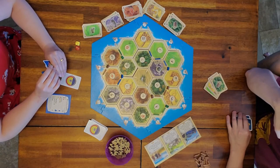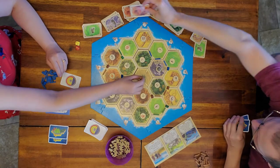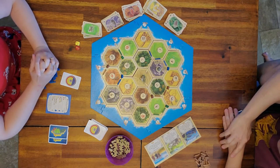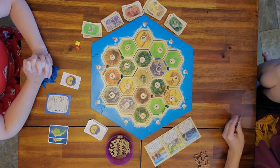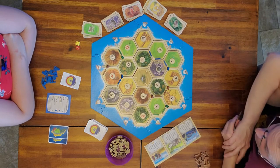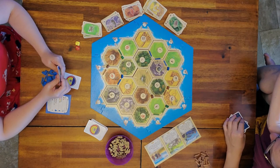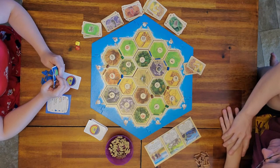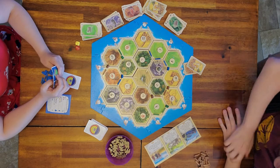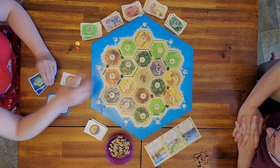Dad just built a settlement. When settlements and cities are built, a camel is placed on the oasis. Dad built the settlement so he gets to start the bidding. The person who bids the most gets to place the camel, and you are bidding with wheat and sheep. Dad bids two, Mum passes, and Ryder bids three. Ryder wins — but Dad also loses his resources — so Ryder gets to place the camel.